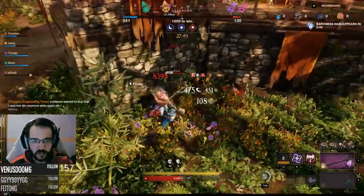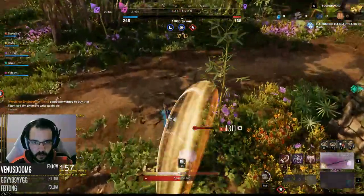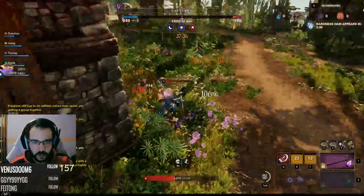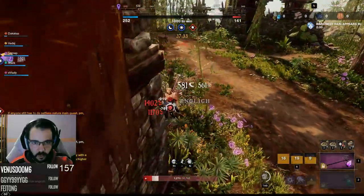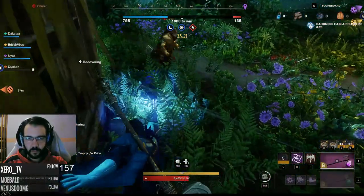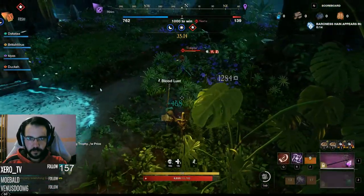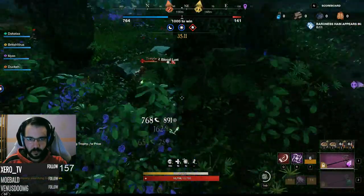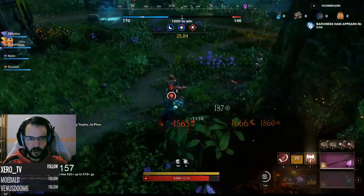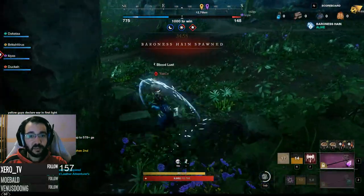That guy is heavy voidbent, isn't he? He's taking damage. I dodge his attack. I have cooldown. What's his other weapon? A rapier. I killed him mid-animation. He used the same ability that the other guy just did.